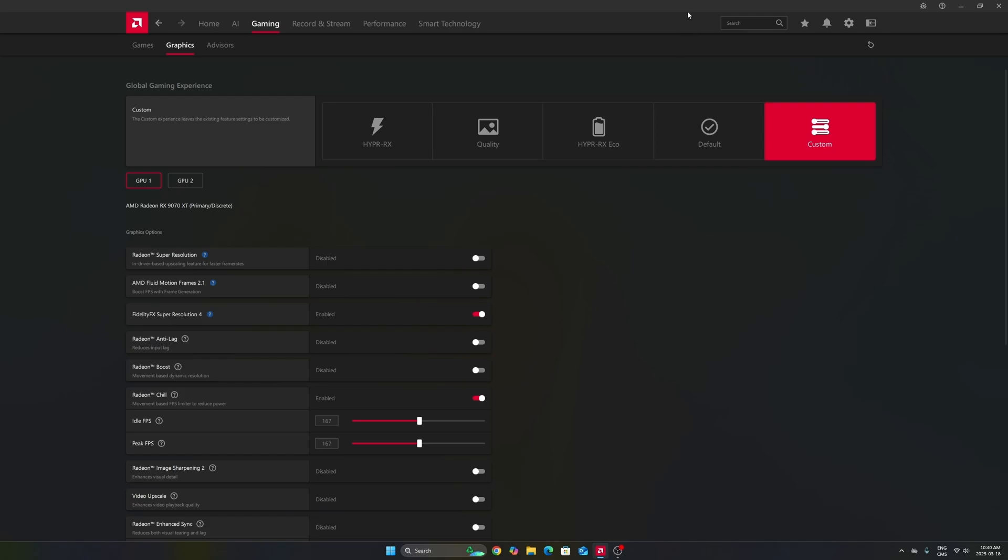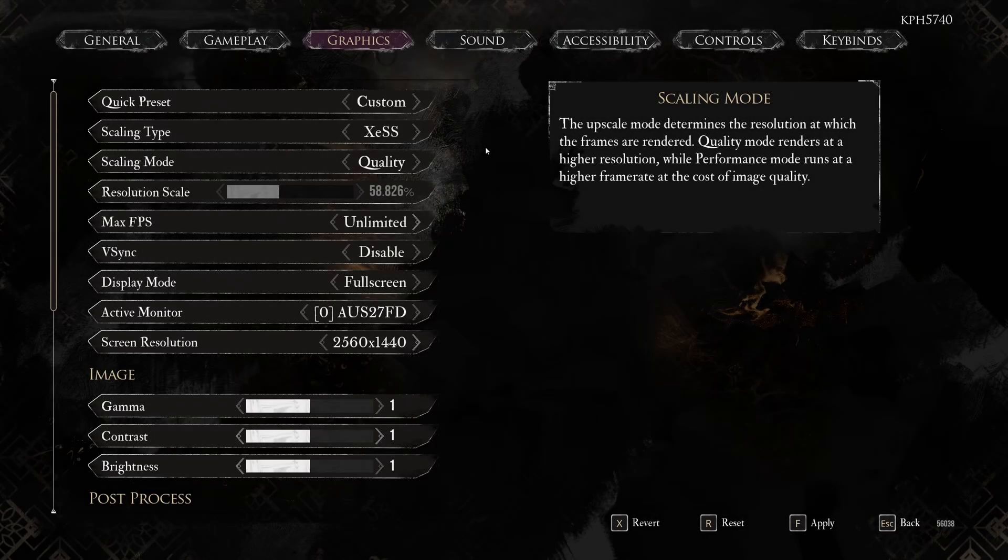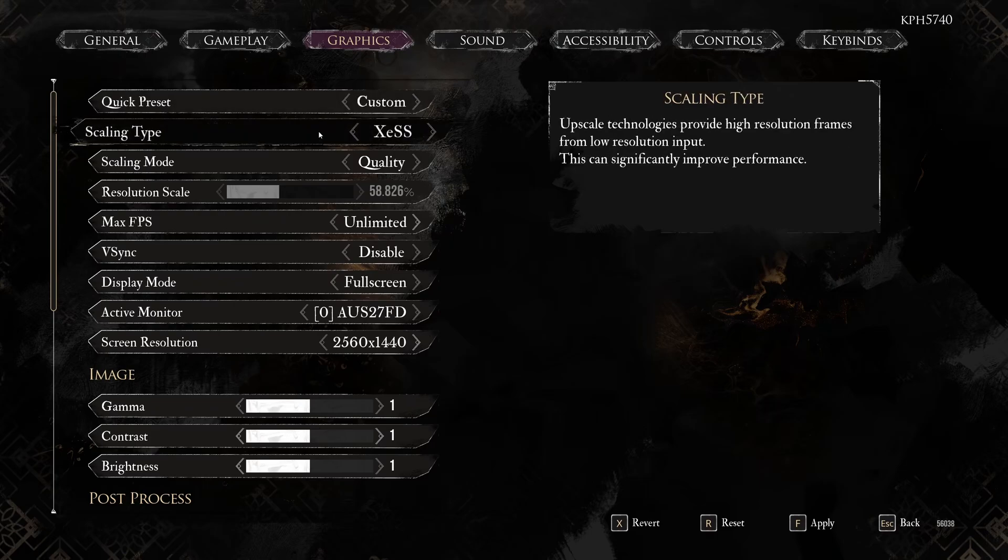Make sure you have the latest driver version and also I have a dedicated guide on how to overclock your GPU — it gives me a 12% FPS boost without too much effort, so check that out. Now let's go into the game. Inside the game, we'll start with the scaling type. You have three options: DLSS from Nvidia, XESS from Intel (which works on other cards too, so you don't need an Intel GPU), and TSR, which is from Epic Games for Unreal Engine 5 — another upscaling technique.